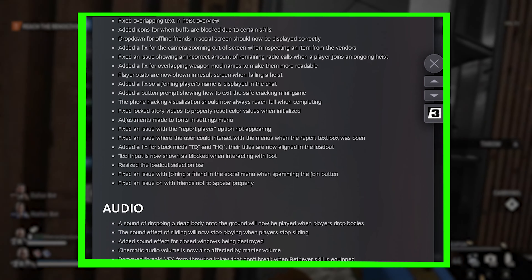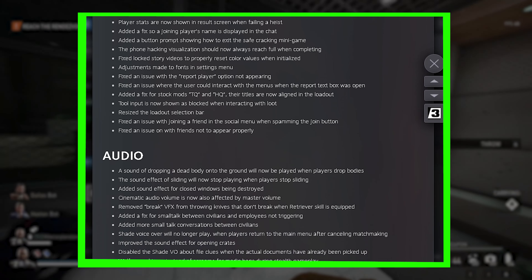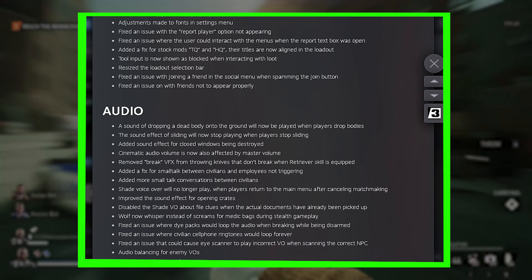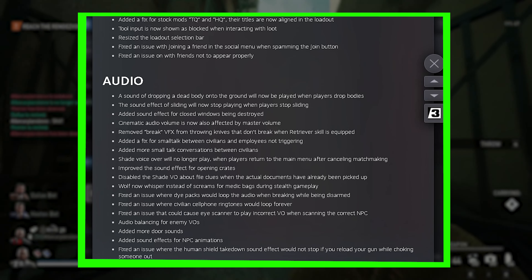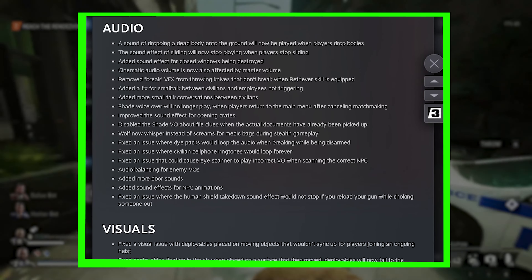Player stats will now be displayed on failed heists. Added a fix for players joining to display their names. A new prompt to show exit on picklocking minigame. Added a phone hacking visual when completing. Slide SFX will stop when players stop sliding. Wolf will now whisper instead of screaming like a suspicious maniac when asking for a medic bag during stealth gameplay.